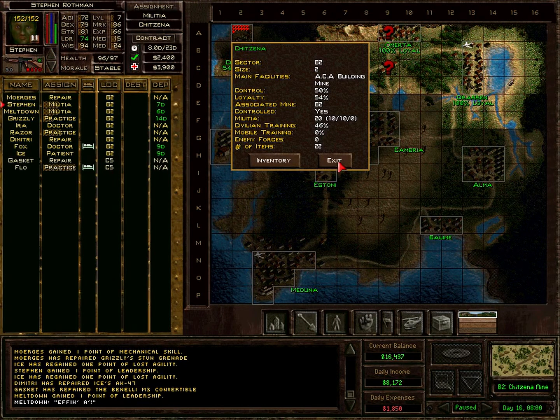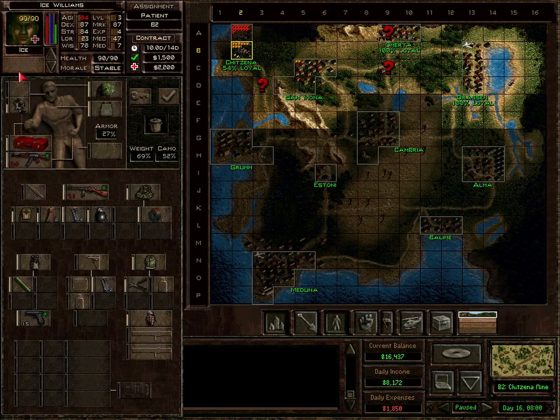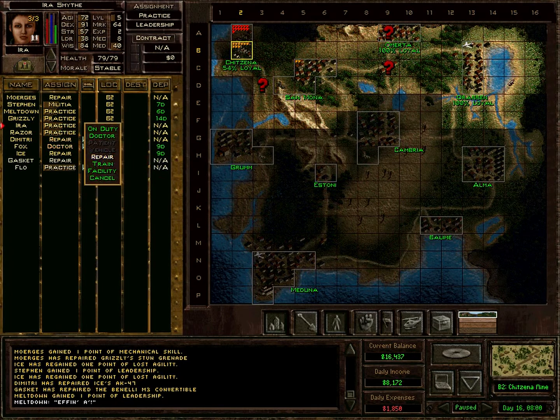Let's get this militia group up and then move on after that. This is at 46% — should be doable in three hours. Then we attack at 11. Fox and Ira can take care of Ice one more hour. Let's have Ira practice her medical and then take over militia training from Meltdown. Gasket needs sleep, Murgis could also rest, and Meltdown needs sleep. Razor doesn't but he could be a patient now. Steven can complete the militia training on his own in two hours. Ice is almost done, Fox is fine, Ira can rest now and Razor's fine as well.